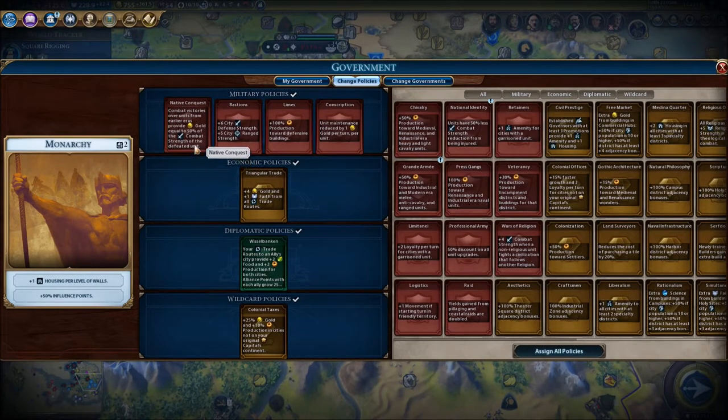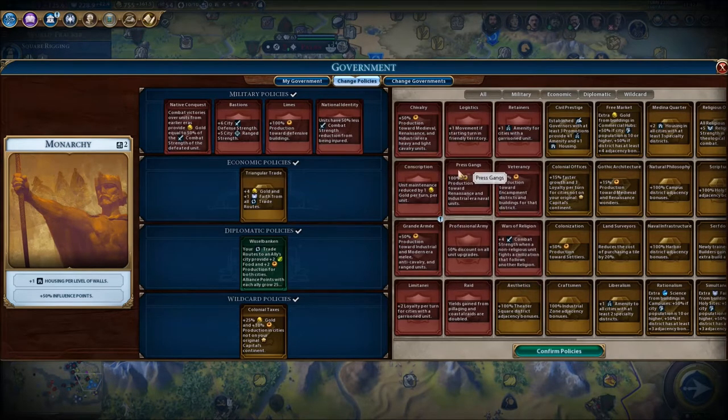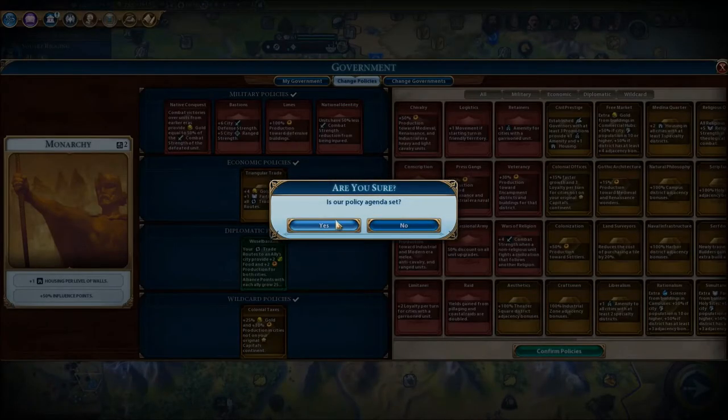We have a new policy: units have 50% less comeback strength, reducing strength reduction from being injured. That seems pretty good. I'm quickly purchasing units so the production bonus doesn't matter as much.